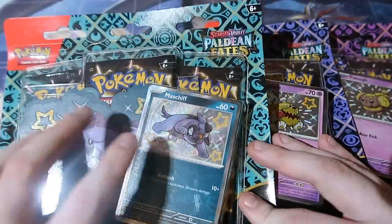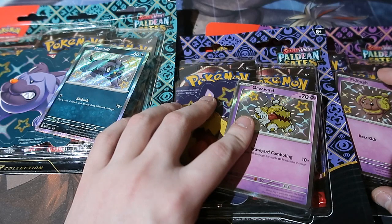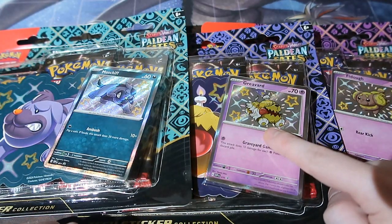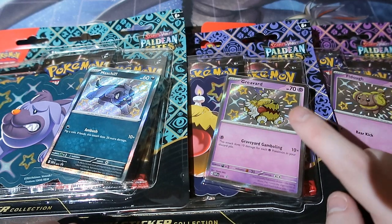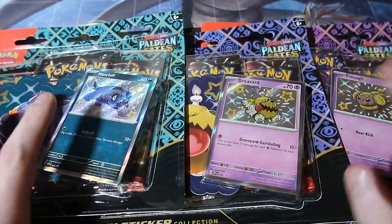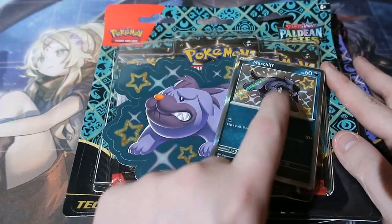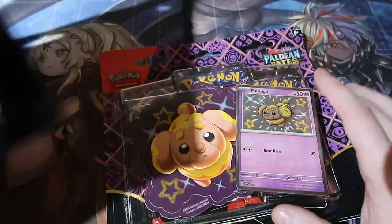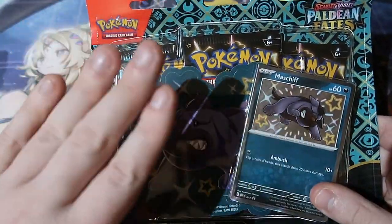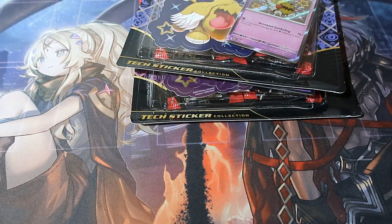Today we're opening three beautiful blisters for Pal Day of Faith: Maschiff, Graveyard, and Fido. I was always a massive fan of Graveyard - I had them on my team in Scarlet and Violet until the final two gyms when I had to remove them. Either way, you get a promo card and a sticker which is beautiful. Without further ado, let's crack these open!